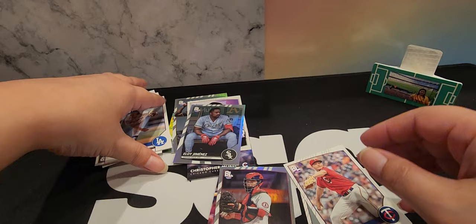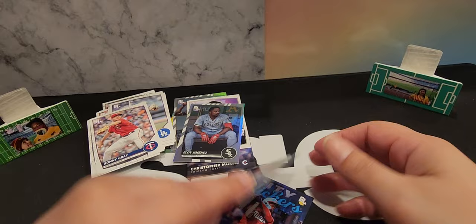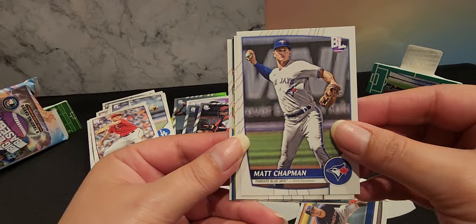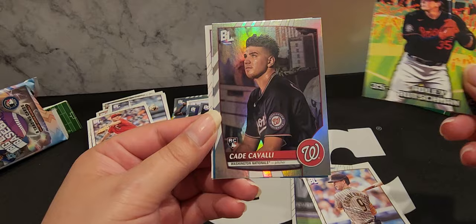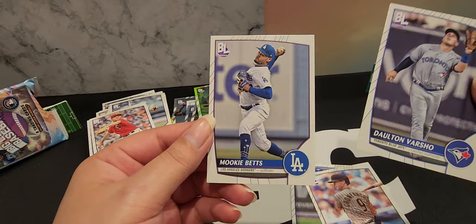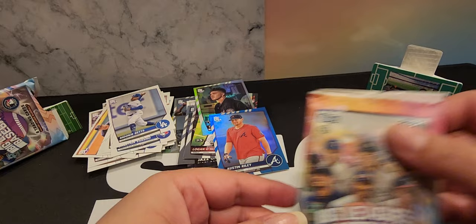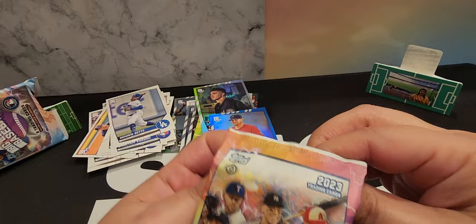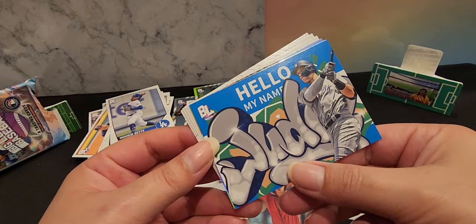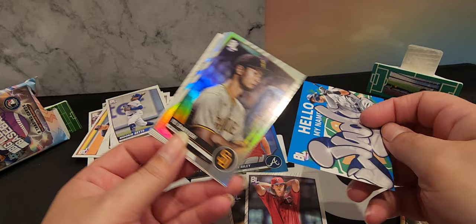And then you remember I told you about the numbered cards — the actual number of the card. Like, this one's 203. So if the number's like 250 — anything 250 and above is super rare. That's a short print. Max Chapman, Jacob Cronenworth, Adley Rutschman — rookie. Austin Riley — that's a 263, so that one's a short print. So those are rare — blue foils, those are rare. Aaron Judge. That's actually pretty cool.